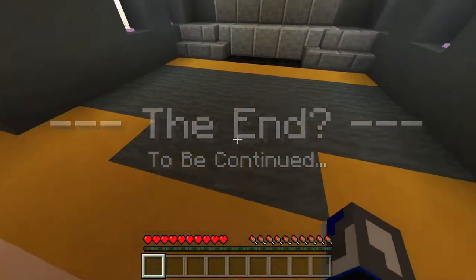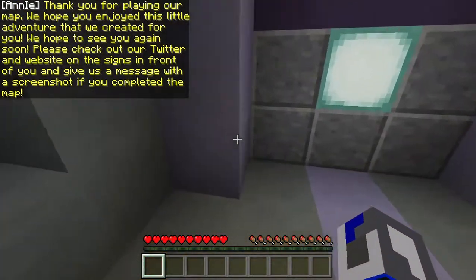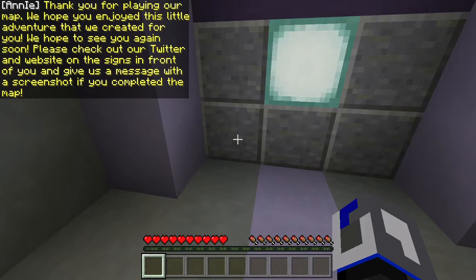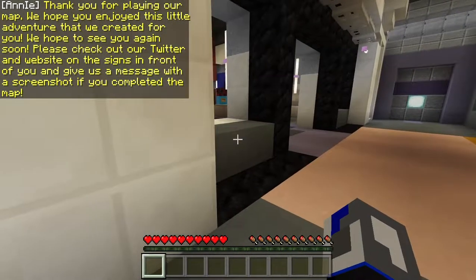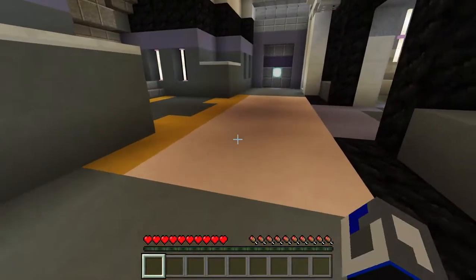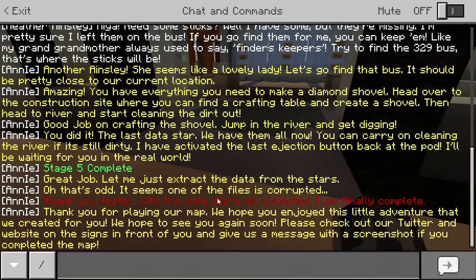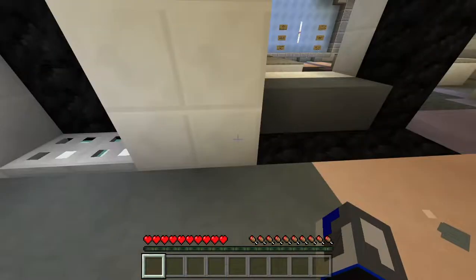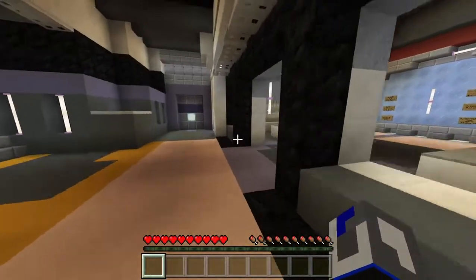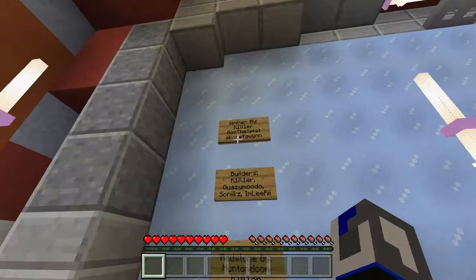The map says: "Thank you for playing our map. We hope you enjoyed this little adventure we created for you. We hope to see you again soon. Please check out our Twitter and website on the signs in front of you, and give us a message with a screenshot if you completed the map." I like how they made Annie evil and then turned her into someone that thanks you for playing — kind of strange, but anyway.